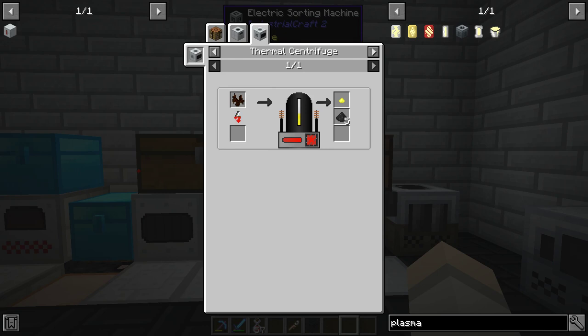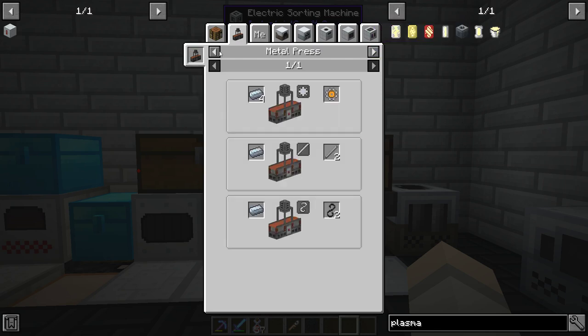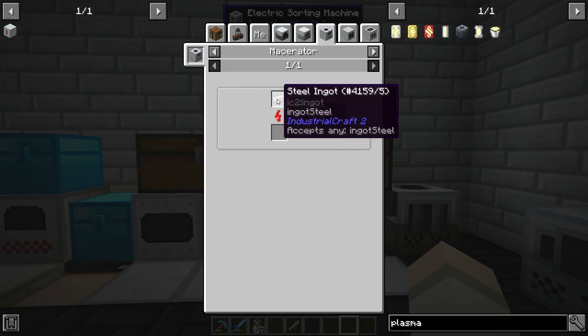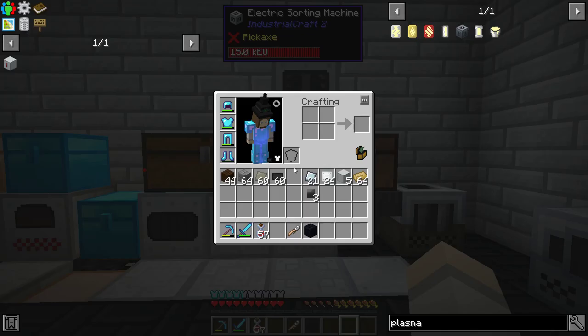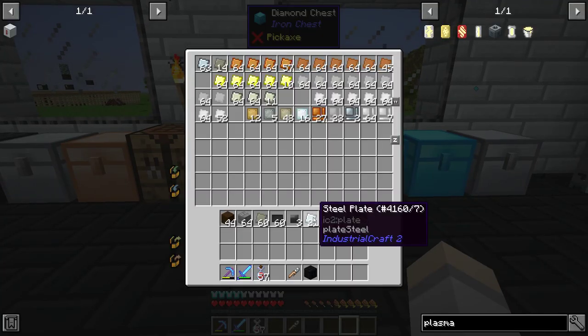Each slag gives you a bunch of charcoal dust - five of them. 64 divided by 5 is 12.8, so basically every 13 steel you create, you get a free diamond. And if you macerate a piece of steel, you get iron dust. So basically you could loop this and create an infinite amount of diamonds. You would have to have power and it's a very slow process, but that's a very interesting mechanic built into the game.